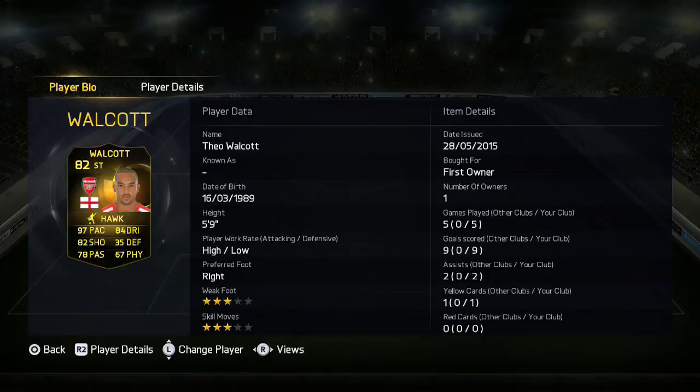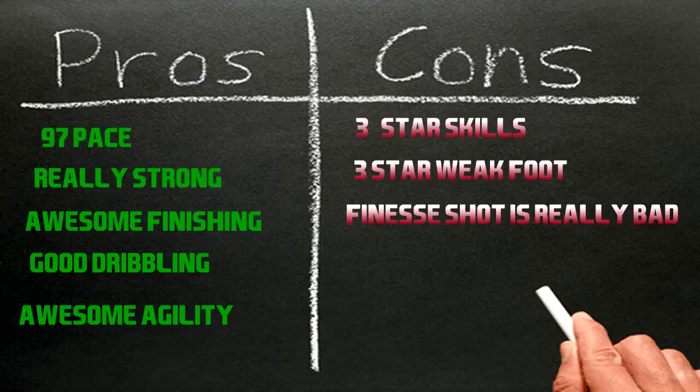These are the final stats across five games: nine goals, two assists, one yellow card. Here are the pros and cons of Walcott — pros: 97 pace, really strong, awesome finishing, good dribble, and awesome agility. Cons: 3-star skills, 3-star weak foot, and the finesse shot was really, really bad — I literally missed finesse shots from two yards. I would definitely recommend Walcott but keep in mind the 3-star skills and 3-star weak foot.